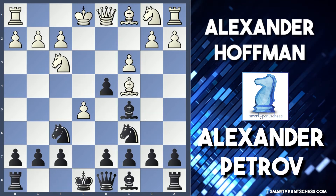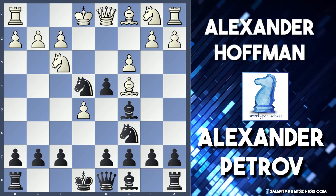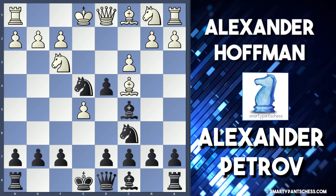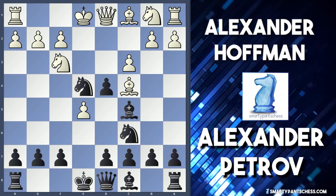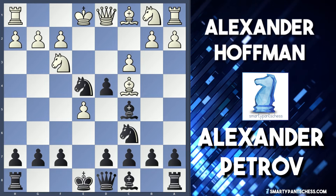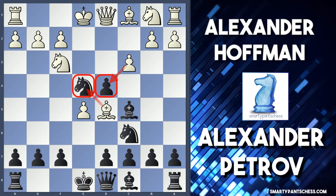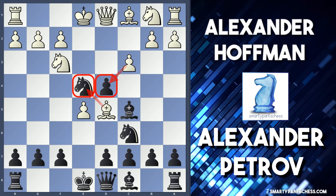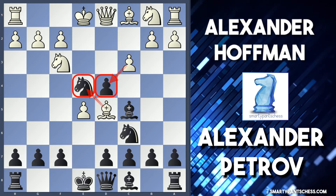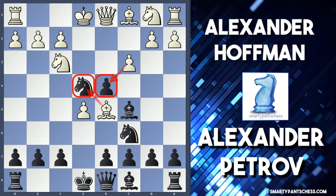In the game, after e5, Petrov played knight to e4 — a very aggressive move, focusing fire on the f2 square with the bishop and knight if that d-pawn ever moves. Hoffman also opted for an aggressive approach, playing bishop to d5, attacking the knight on e4 and also threatening to take the pawn on d4. Petrov went for the jugular straight away and sacrificed his knight on f2.